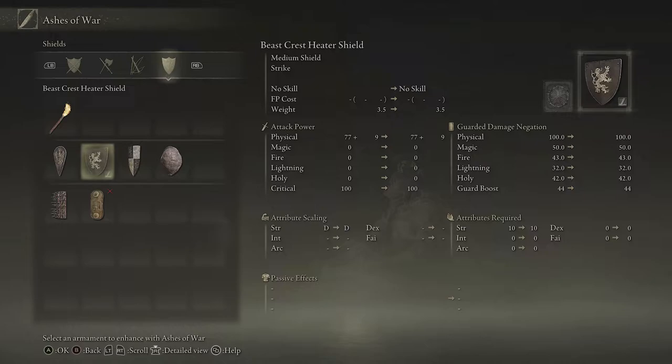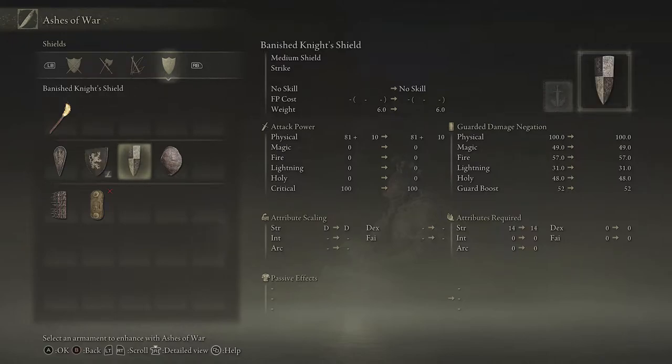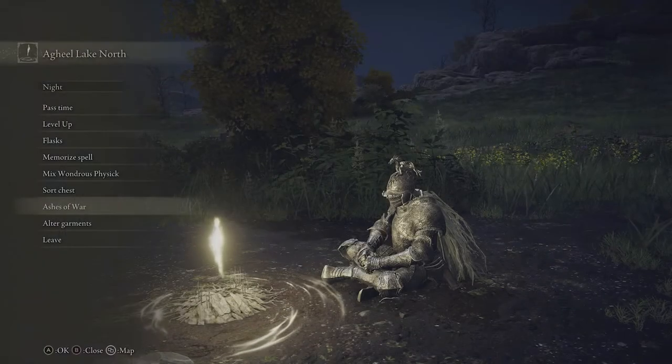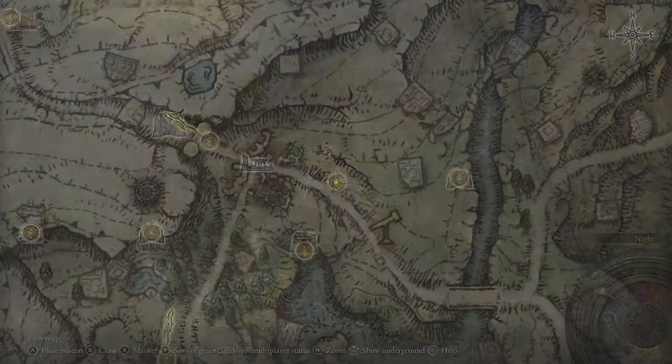You can also change the Ash of War on a shield, and sometimes this can be useful. If you're using a shield and a sword but still want access to your sword's Ash of War, you can use a special Ash of War called No Skill. On this Beast Cresta Heater Shield, I have No Skill equipped, so when I hit the skill button it doesn't use the shield skill — it uses my sword skill instead. That's very useful. Alternatively, you could use something like Barricade Shield or Shield Bash.